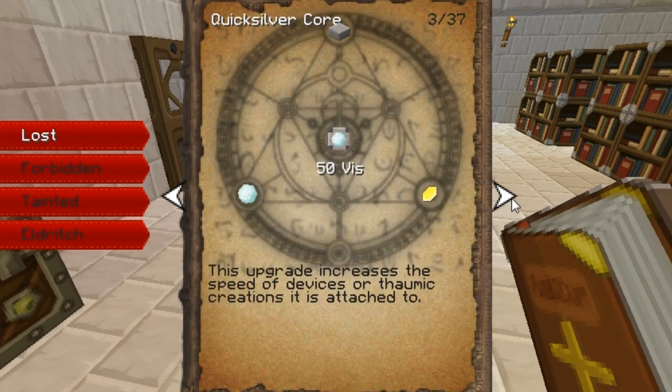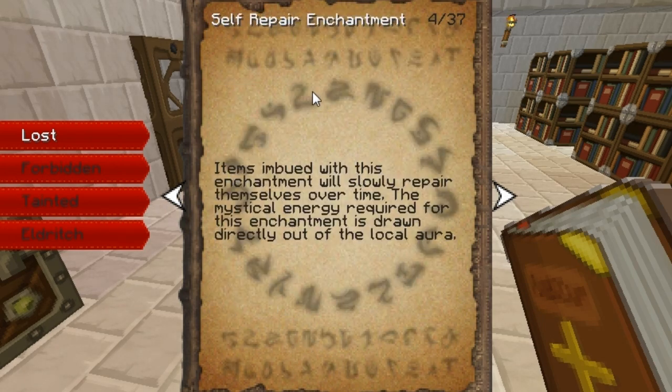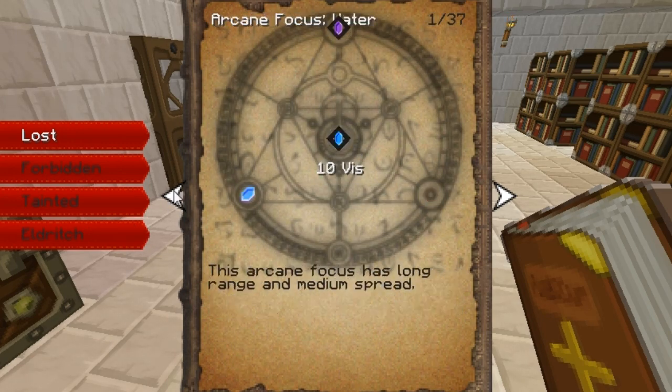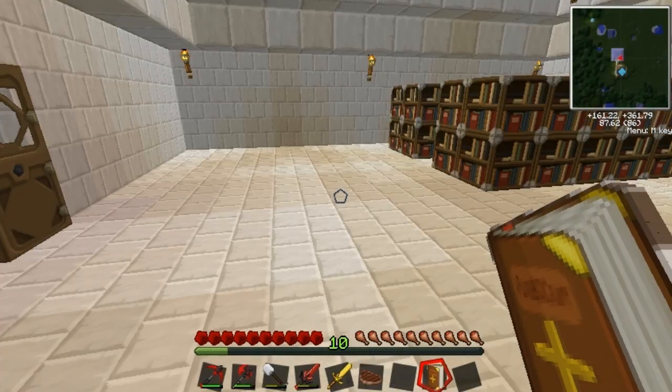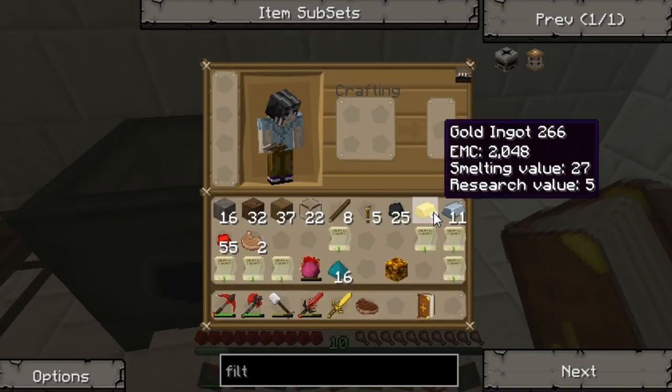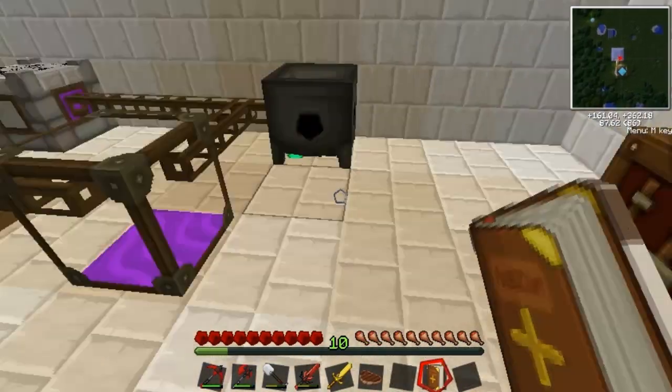Self-repair enchantment. I don't know why I can't see the recipe for that, but whatever, I'll figure it out. So that's about all I've got planned for this episode. I've got a decent amount done - I've got some vis going on, I've got a system to purge the taint, and I've got some stuff researched.